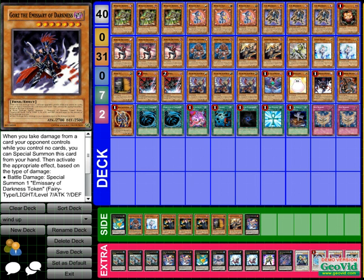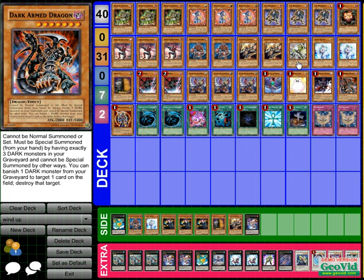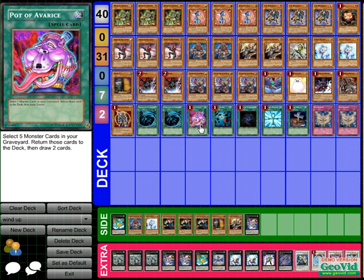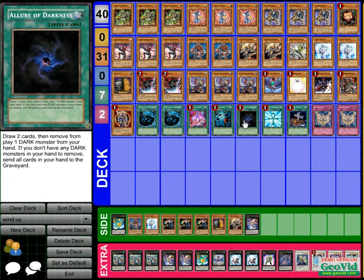Gorz is another boss monster. As you can see I don't set anything, so Gorz is one of those cards that changes the game when I drop it. Dark Armed Dragon is another boss monster. I can control the grave with Envoy, with Rat, with any Inzektors — I grab the dark that's extra and then go off. MST for back row destruction, Pot of Avarice, Heavy Storm.